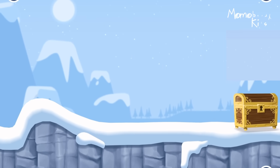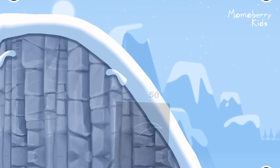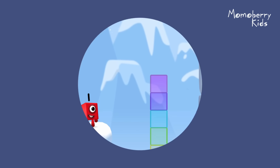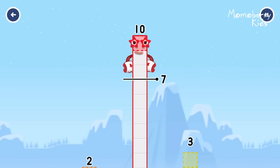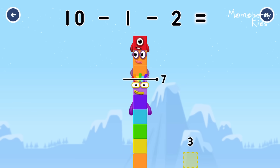Time for some number magic fun! Can you solve the puzzles and help the number blocks reach the treasure? Take number blocks away from ten to leave seven. One, two — you got it! Ten minus one minus two equals seven.